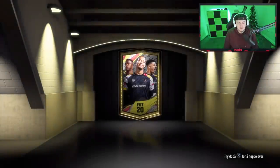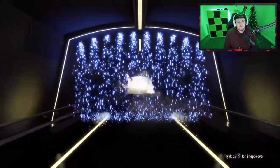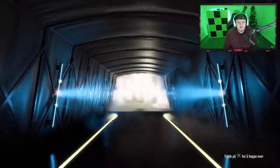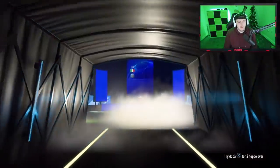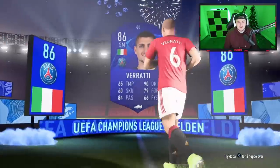We've got two mega packs followed by 200k packs — fingers crossed we can get something good. The first one — we're gonna get something in the first mega pack. Oh, it's a UCL walkout! Let's go! It's gonna be Italian — SM. Oh, it's actually a walkout — this one's actually an 86-rated player. Not a fake walkout. We'll take that — it's gonna be Verratti.